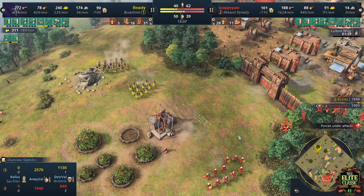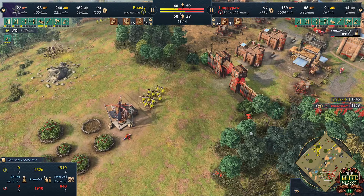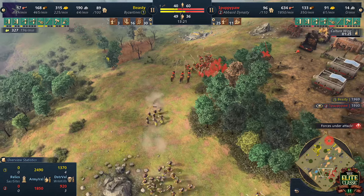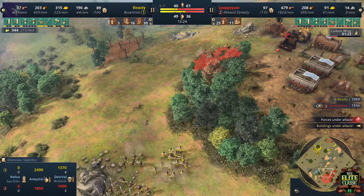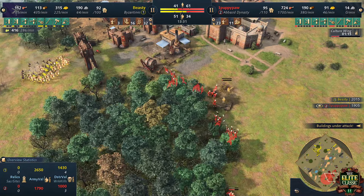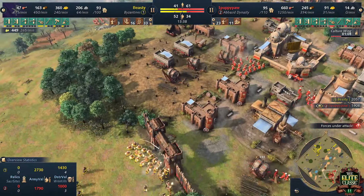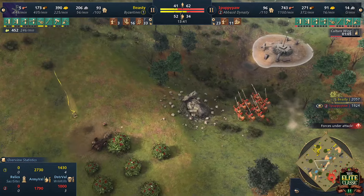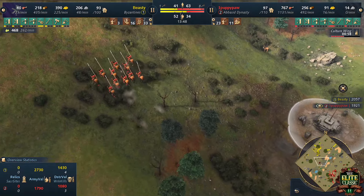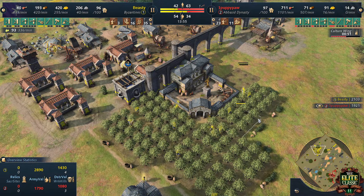The wall got completed, but those units managed to get through. Javelin Throwers are now alive for another trade — kill my Villagers, I kill yours. Beastie already on the lead with Villager kills, but not on Villager count. PoppyPow will realize he can just chop wood on the other side of the wall. Horseman will go for another raid. Limitanei figure that out. Farm transition starting to go out for Beastie.